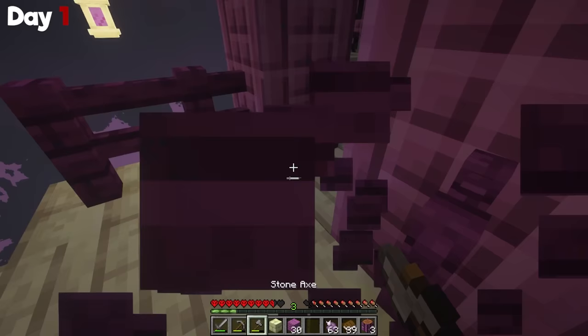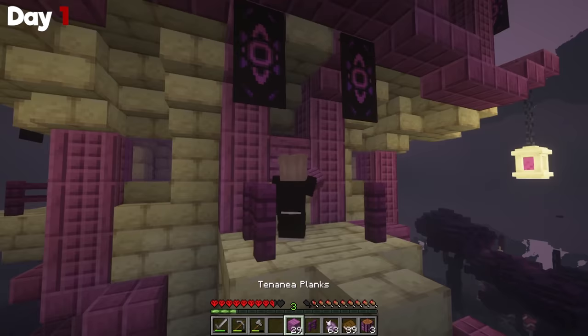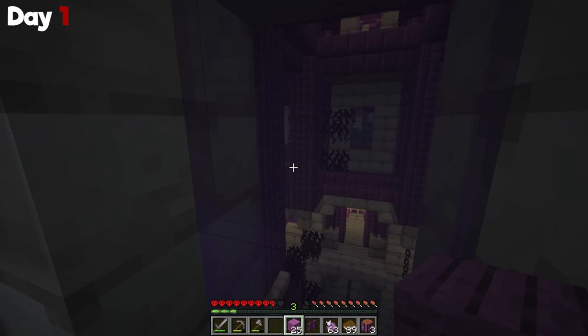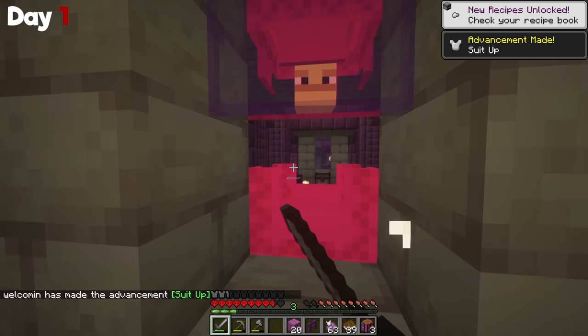I peeked my head in and saw this weird green block — I really wanted that but I doubted my stone pickaxe could break it. I made my way up a bit and saw some chests in a room, broke in and grabbed what was inside: unbreaking 3 iron pants. Honestly, I can't complain. It's day one and I'm at an end city.